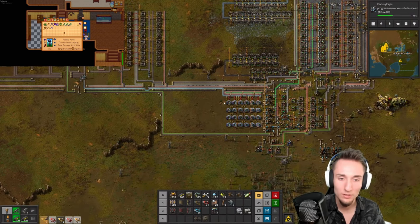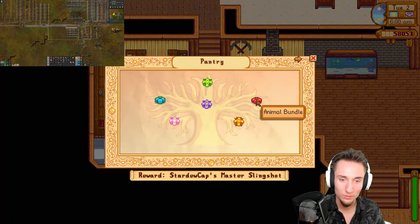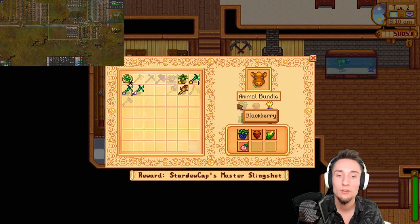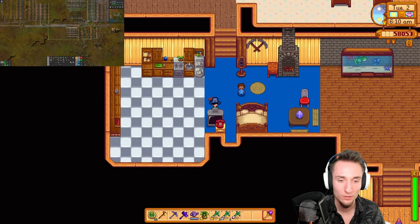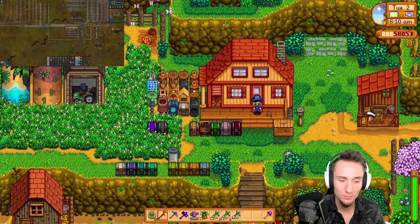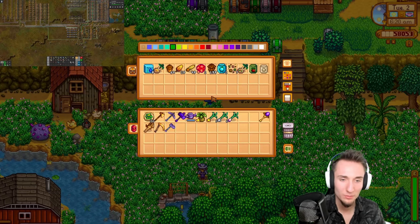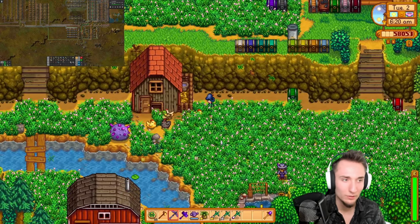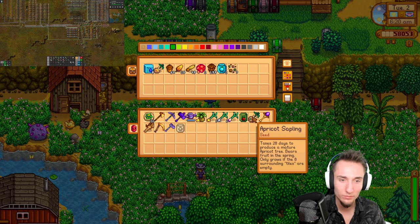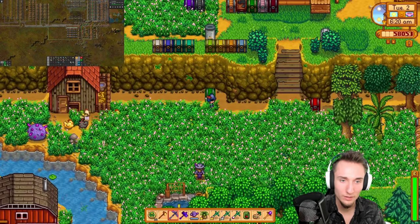I'm curious to see what we can do in Stardew now, because we should be pretty close to completing the community center. So let's go ahead and start by working on the community center here, which I think we should maybe be able to complete. I don't know if there's any crops that I'm missing. Apparently I'm in spring. Do I have a greenhouse? I have the island I remember, so I can grow like tomato, garlic, apricot sapling, orange sapling — all this stuff at the island if I want to.